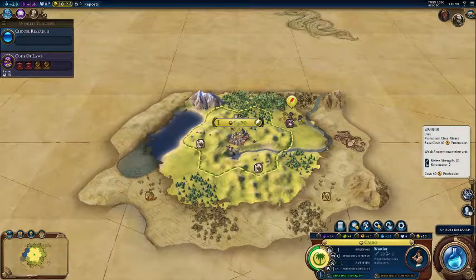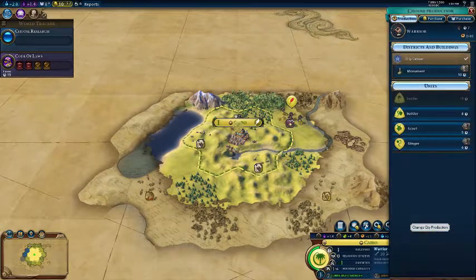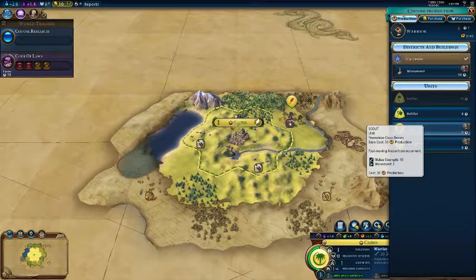Hey guys, so you want to know how to make a scout? It's probably one of the first things you should make in Civ. You just click on your city and click change city production, and just go to scout here, and that's how you make a scout. Please subscribe.